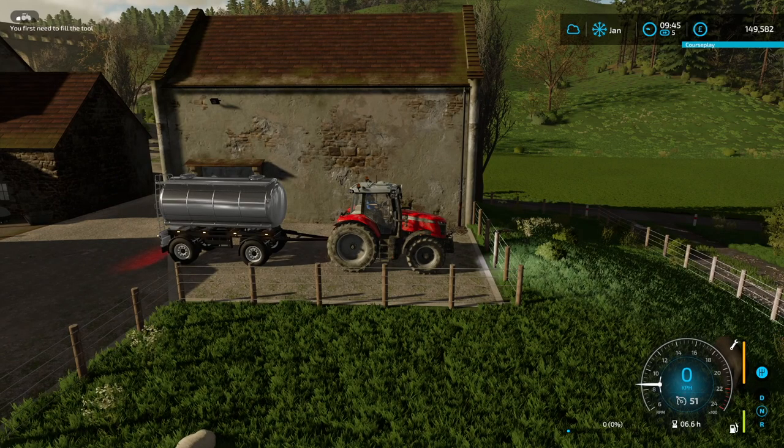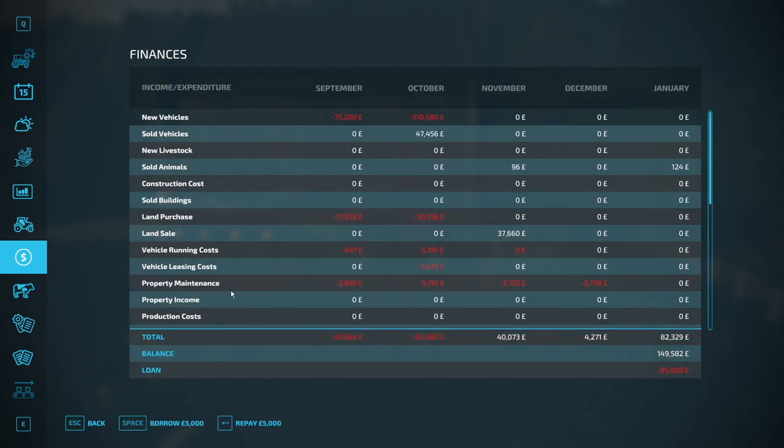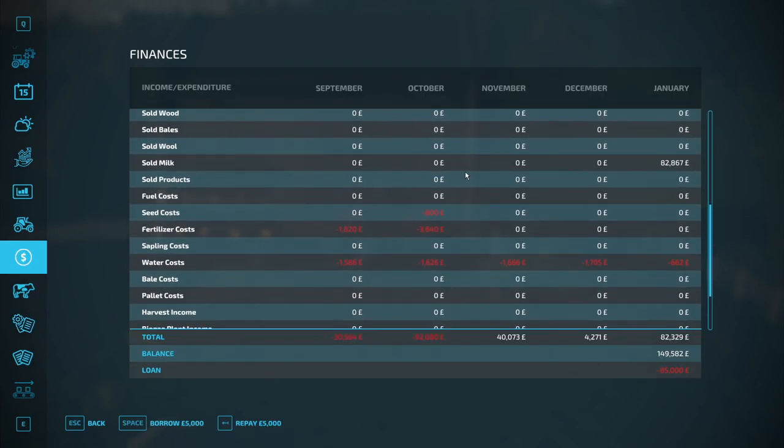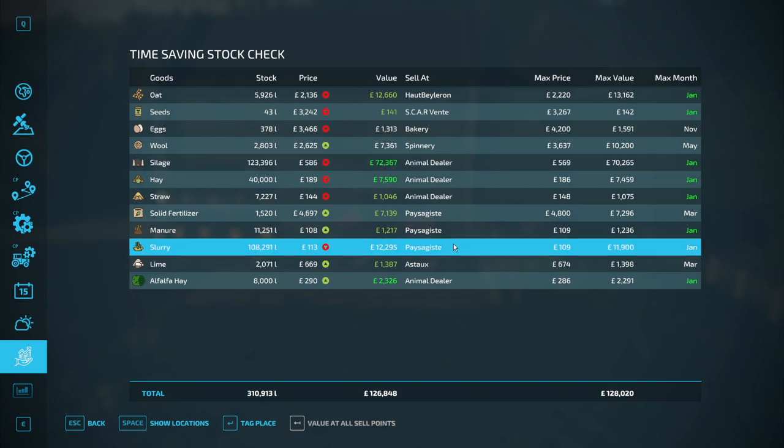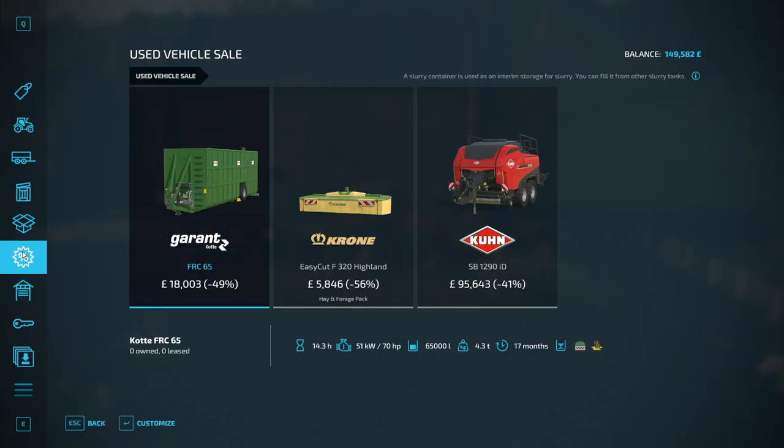We're now at 149,582. We've made 82,000 pounds from milk. If we look at the slurry we could sell loads of it and make another 12,000 — but what are we going to transport it in? We'd have to get something for that, and it's in the sale but that's not really a transportation thing.